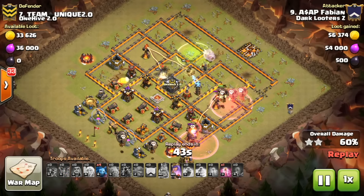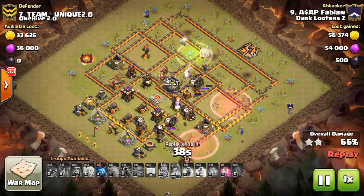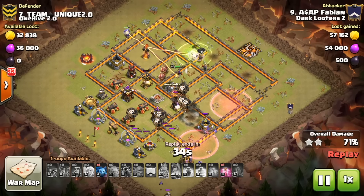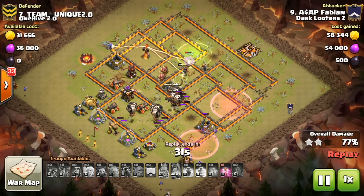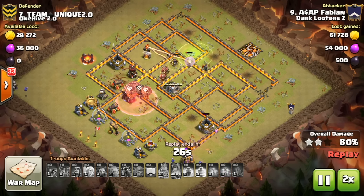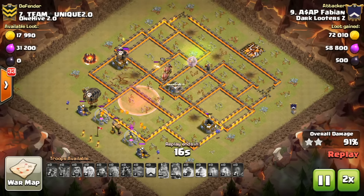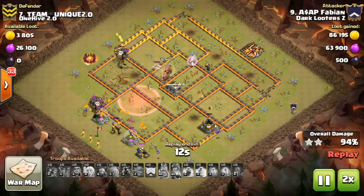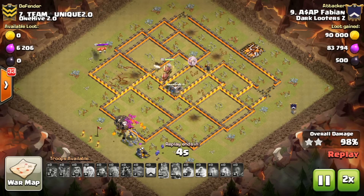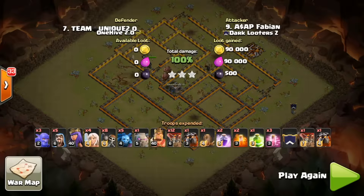The king locks onto the enemy king and stops contributing to the air attack, but the queen jumps in behind — looking good. The first inferno gets taken out quickly, then the sweeper and air defense. At this point there are troops left in the haste spell and it's a triple — the queen even grabs the last inferno. Great job, the plan was strong and the execution was difficult but he pulled it off with an overkill.